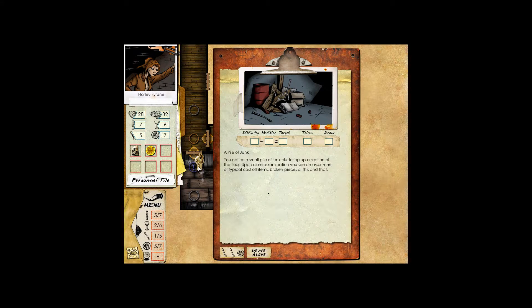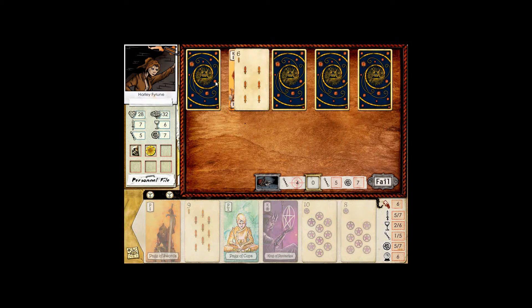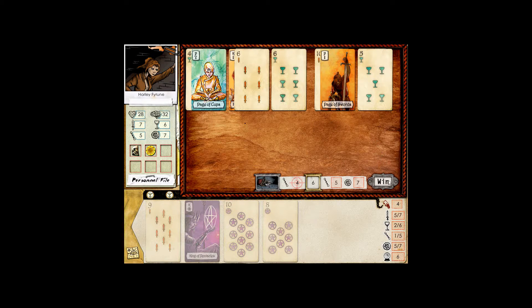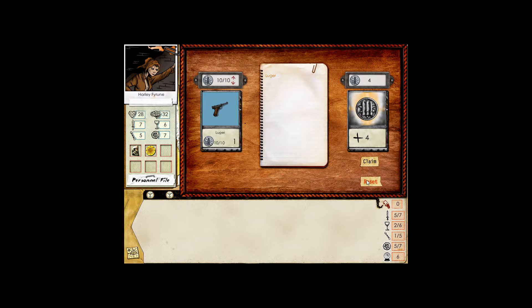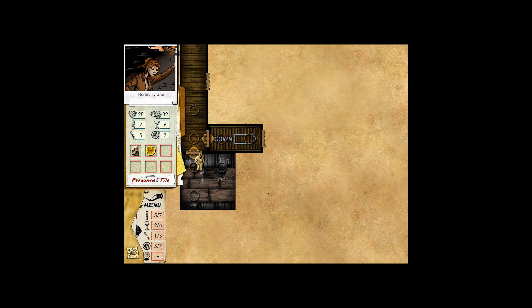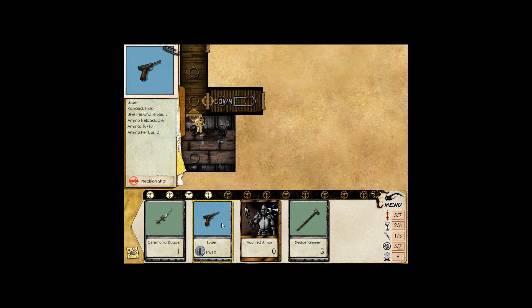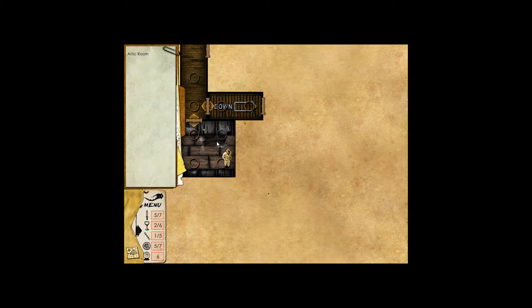A pile of junk. You notice a small pile of junk cluttering up a section of the floor. Upon closer examination, you see an assortment of typical cast-off items — broken pieces of this and that. We got two pages and a king — and we win with two points extra. You can find the strangest things in junk piles. Four bullets, but we don't need any bullets. A heads up: I added stopping power to the Luger; however, the game works like Armageddon Empires. Our Luger doesn't have any special dialogue options because it spawned without that effect, so we just have to remember to use it for combat.